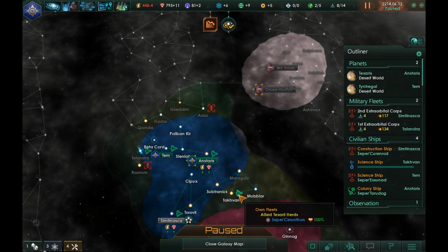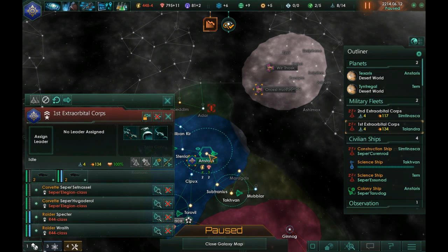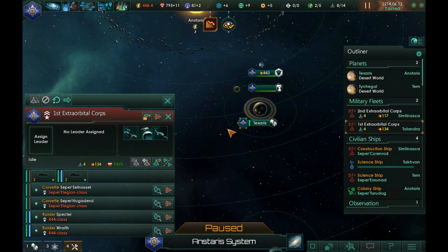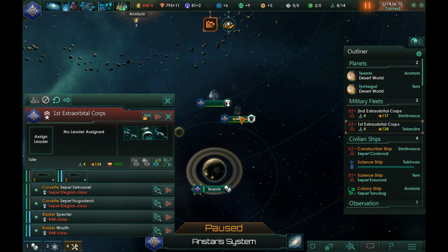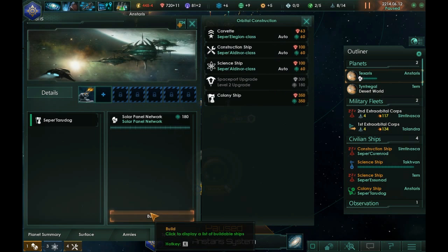The big thing is we need to improve our military fleet. The first extra orbital cores only has a firepower of 134, so we're going to send them home. We're going to park them over our home world here, Texaris, and we're going to start work on a better fleet. We can actually put down some solar panel networks — I'll go ahead and do that. That'll give us some extra credits coming in.